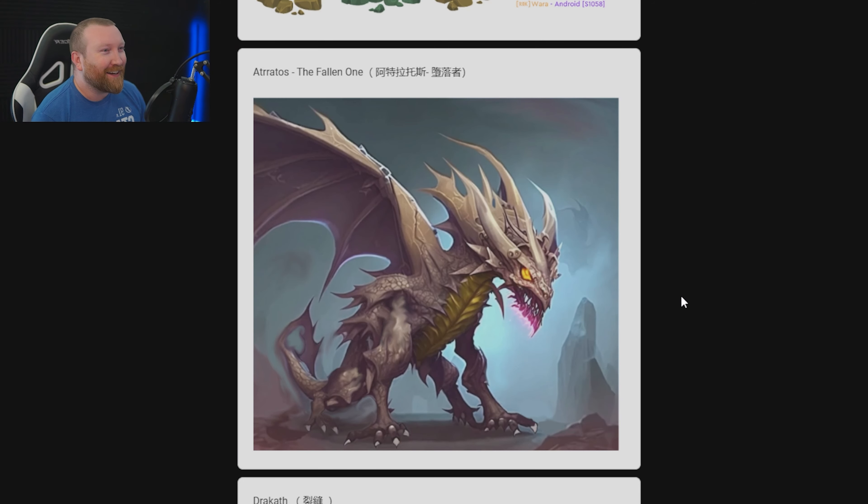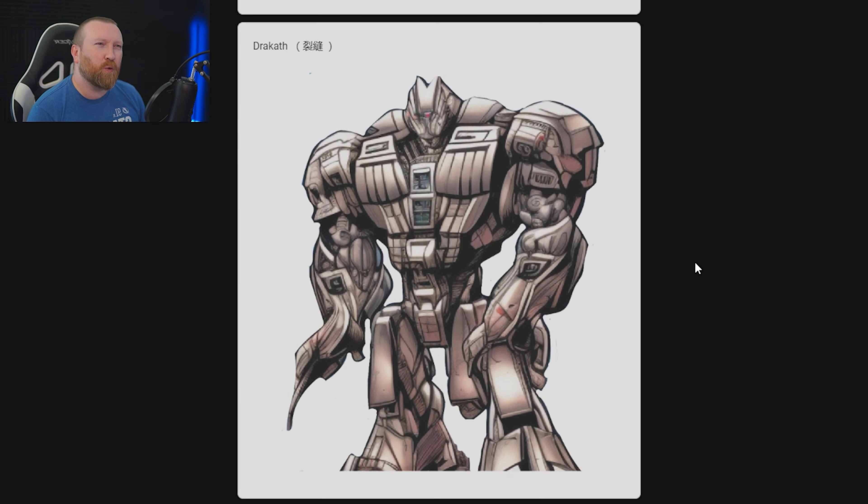Atratos the Fallen One — again feels like AI generated, and I feel like a lot of people do this. These are all entries from China it looks like, by the names. But that looks really cool — if someone drew this, hats off to you because that looks absolutely amazing. Dracat — this is like the mech version of Vulcan coming to get you, a doom terminator Vulcan. I like that one as well.